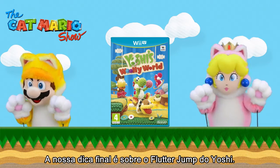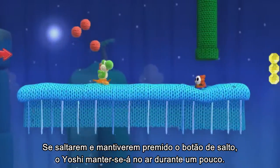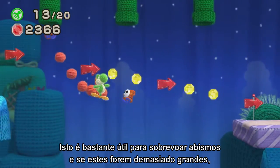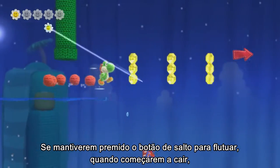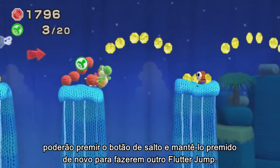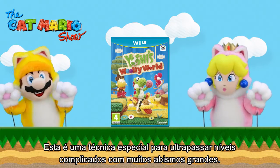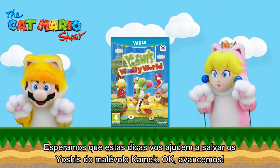Our final tip today is all about Yoshi's flutter jump! Did you know that if you jump and hold down the jump button, Yoshi can flutter to stay in the air for a bit? This is super useful for getting across gaps, and if the gaps are too big, you can do it again on the same jump! Hold down the jump button to flutter in the air, and just as you start to fall, press and hold the jump button again to do another flutter jump! This is a top technique for tricky levels with loads of big gaps. We hope these tips will help you save all the Yoshis from Cheeky Kamek!